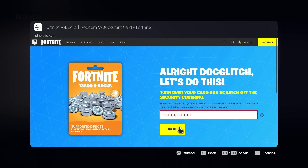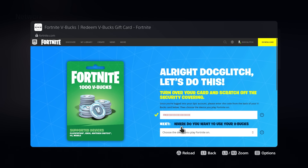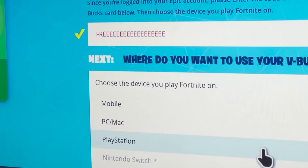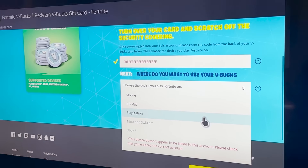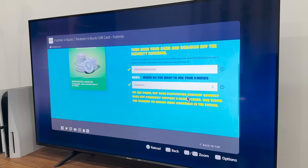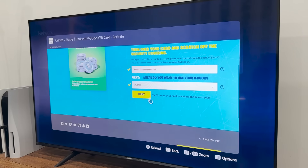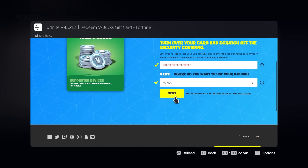Once you hit Next, it's going to ask you where you want to use your V-Bucks. If you select PlayStation, for some reason it doesn't work — let me just show you guys. When I select PlayStation, it's going to tell me that my PlayStation account country does not support V-Bucks. If you have the same problem, all you really have to do is select a different platform. If you select PC, as you guys can see, it completely works. Once this is done, hit Next.